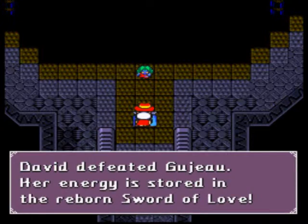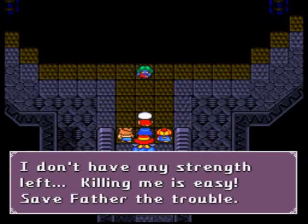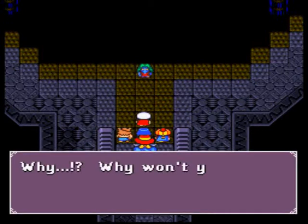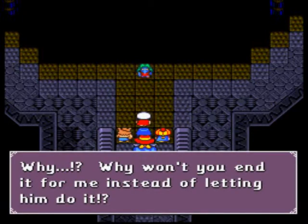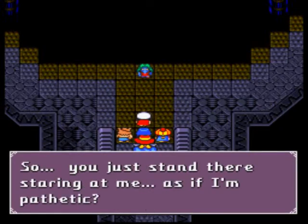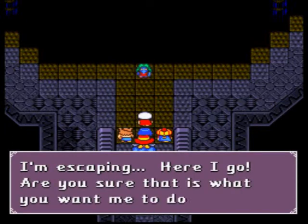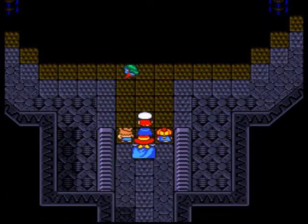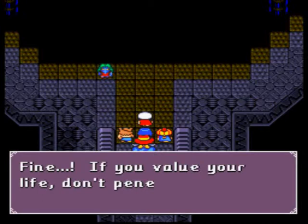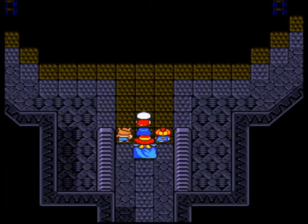David defeated Gujo. Her energy is stored in the reborn Sword of Love. How could it be that I lost again? Come — you'd better kill me. I don't have any strength left. Killing me is easy — save Father the trouble. Kill her, David. Kill the bitch. Why won't you end it for me instead of letting him do it? Don't you hate my guts? Don't you want to finish me off? You just stand there staring at me as if I'm pathetic. I have no choice but to escape. Are you sure that's what you want? If you value your life, don't penetrate our base any further — turn around, go back, save yourself.